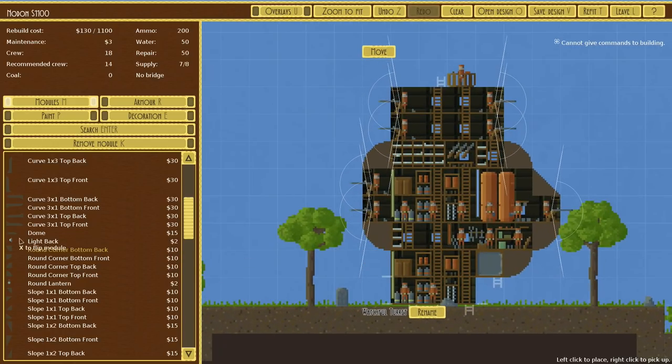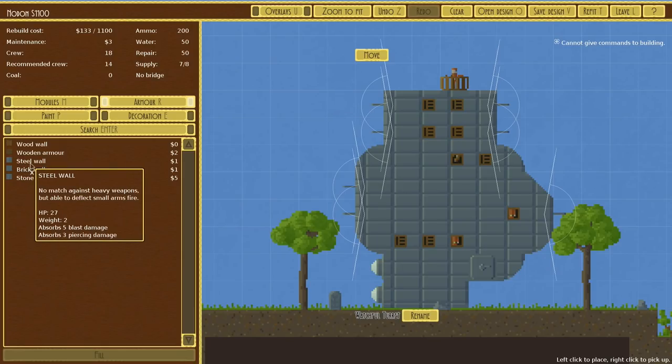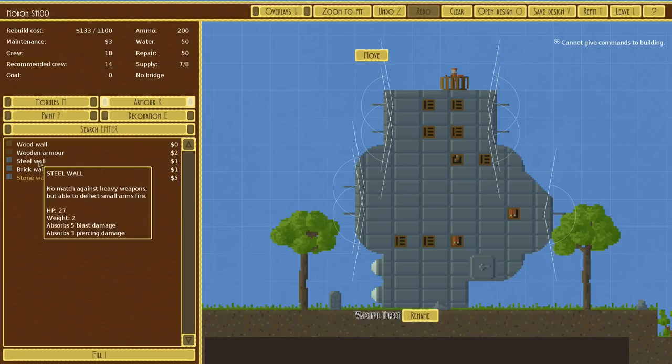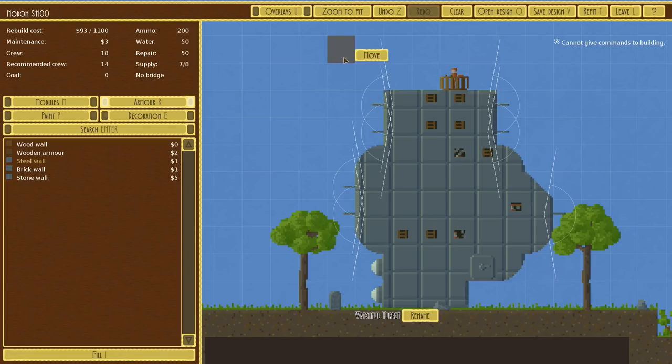I kind of would like there to be something meaningful about the front here with some armor, but that's just not going to happen. Let's have a look at the armor it has now. Steel wall. Was it a stone wall? I think it was. The stone wall is two and three. Brick wall — five and three. I mean, that's cheap — why wouldn't we just do that? It's probably not quite as many hit points, but it's tough. So let's save this design.